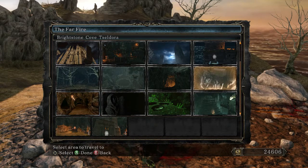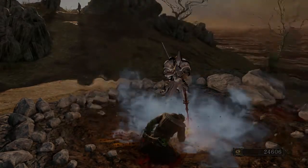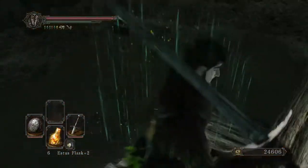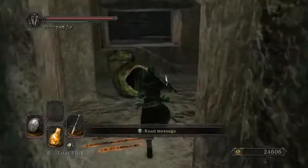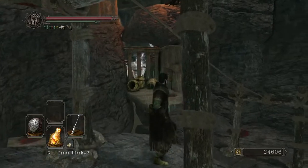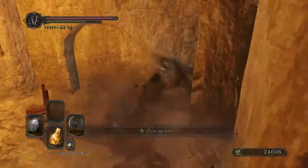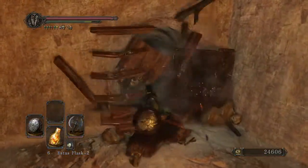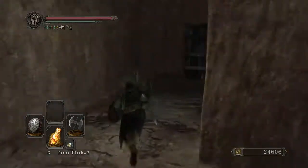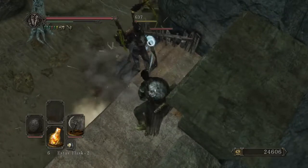Let me think. I could finish off Brightstone Cove - I'm going to activate the second bonfire in Brightstone Cove. And then I'll head on over to Huntsman's Copse and fight my way on over to Harvest Valley and all the way over to the Old Iron Keep, because I want to make sure that I have access to the infusion system. Also, I want to be able to buy Black Firebombs from Magyrold of Lannifer. And by heading through Harvest Valley, I'll make it to Earthen Peak.